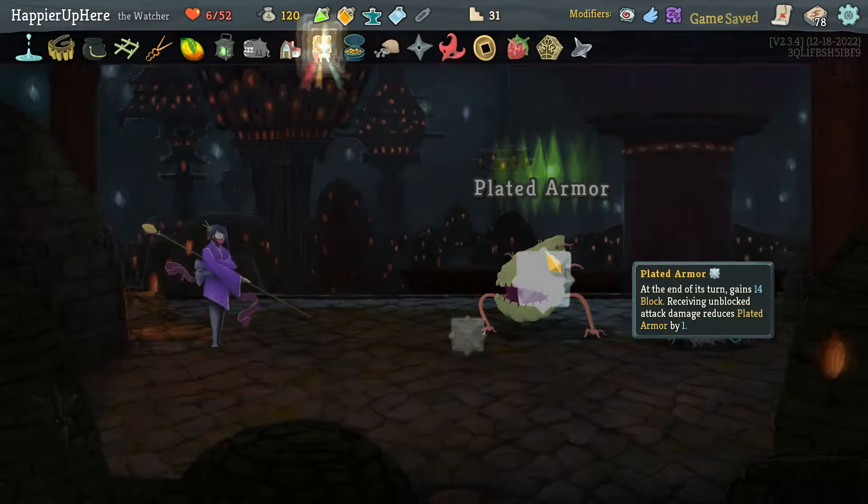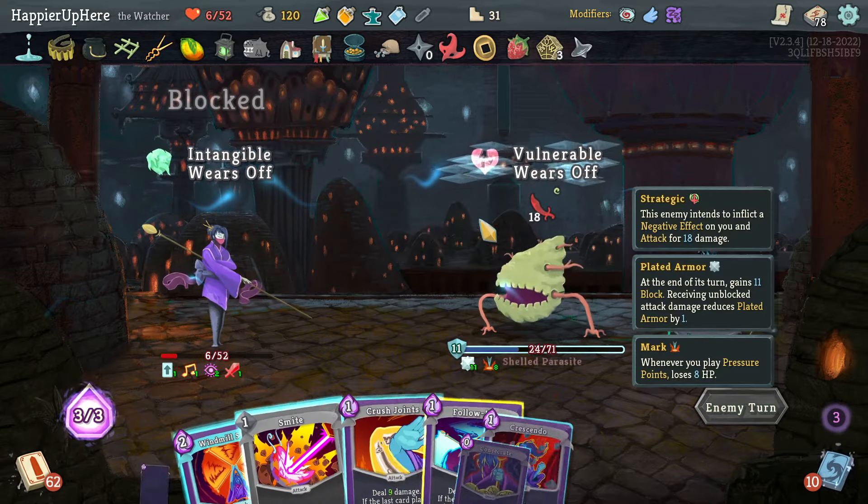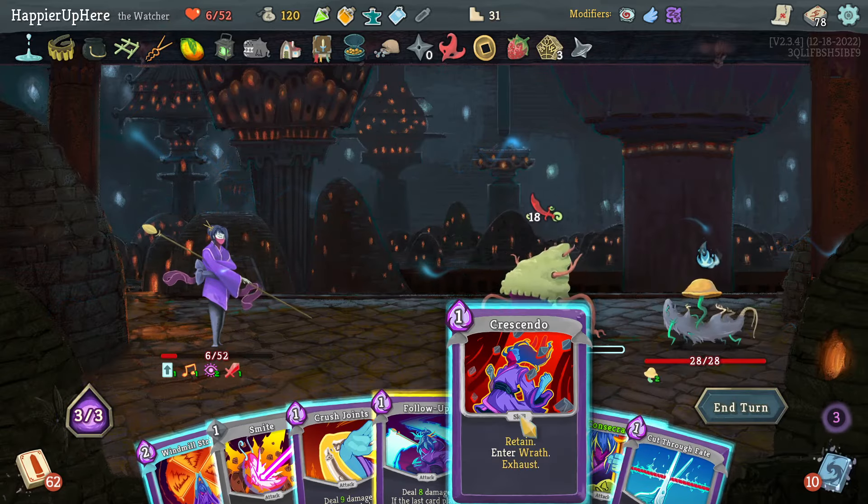A little worried about this fight actually. I do have some good potions so maybe they will help. 16 incoming — there's an Apparition, that's good. Let's do the Apparition, Prostrate, Crush Joints, Cut Through Fate. Another Cut Through Fate is good. I'll do the Miracle so I can do one more Cut Through Fate, grab Sanctity, and play the upgraded Smite.